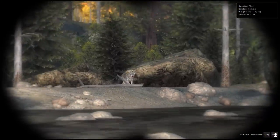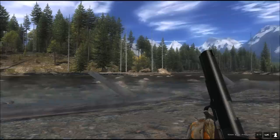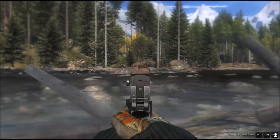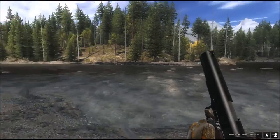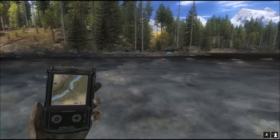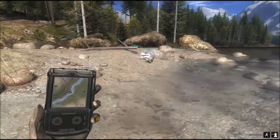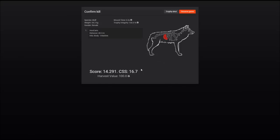Gray wolf here across the river in Timbergold Trails. This is the 10mm semi-automatic pistol — let's see if I can take this one out from here. Oh yes, went straight down. The red dot sight helped a lot — would have been a difficult shot with iron sights. Gray wolf, shot from roughly 50 meters.